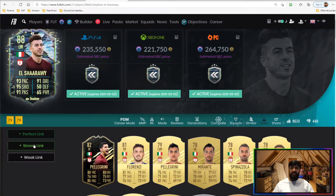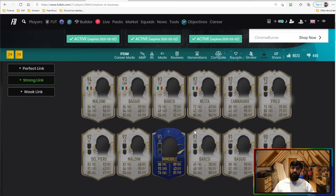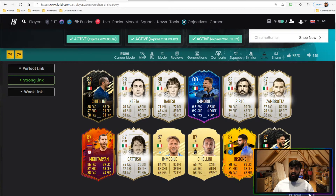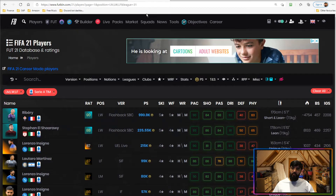It's nice having an Italian player in an Italian league — El Sharawy has moved around a lot so the linkability is great. Strong links include Ciro Immobile, the Italian icons, Chiellini, Lorenzo Insigne, Mkhitaryan, Sandro Tonali's card, and Bastoni's card. There are plenty of options to link him into your squad.